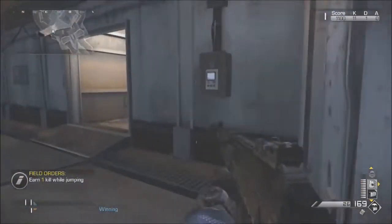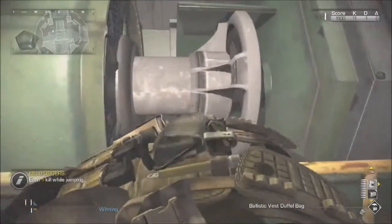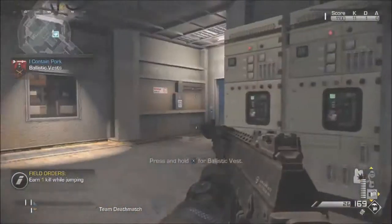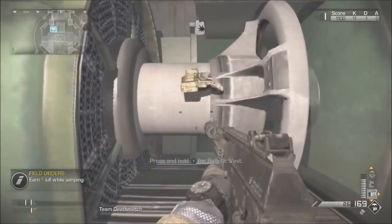To do this, you're going to need to get the killstreaks — either a ballistic vest or an ammo crate. Once you've got either one of those, run into this room and put it out, then throw it onto this turning thing right here. Once you've done that, just wait for it to come back around, and when it does, press X and it should wall breach you underneath the map.